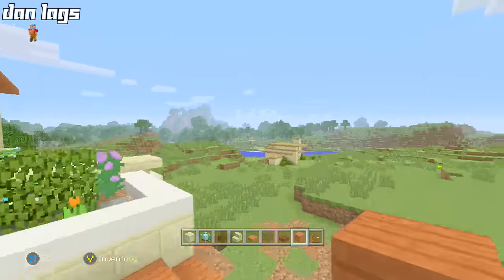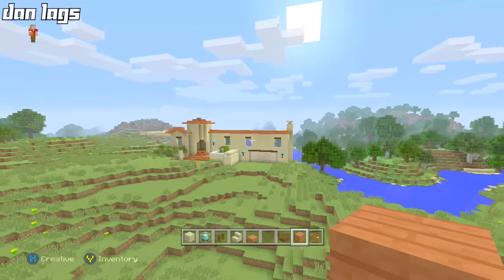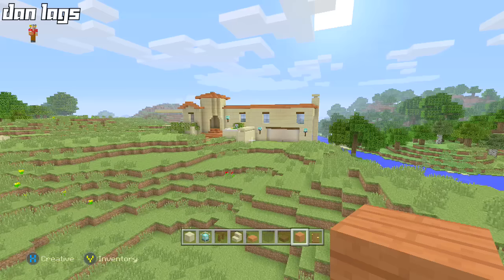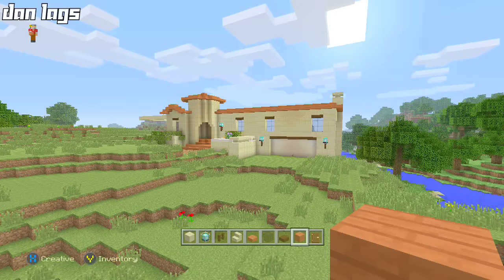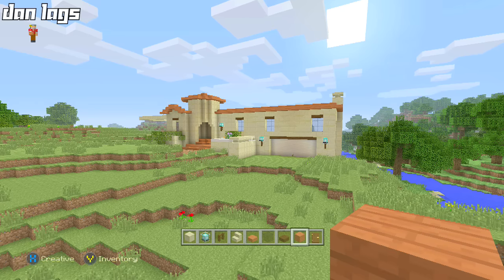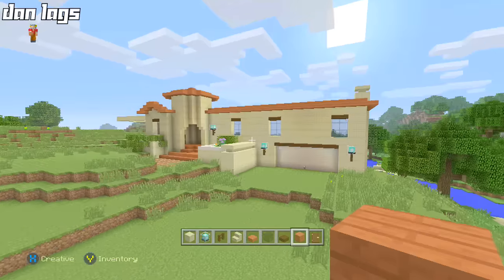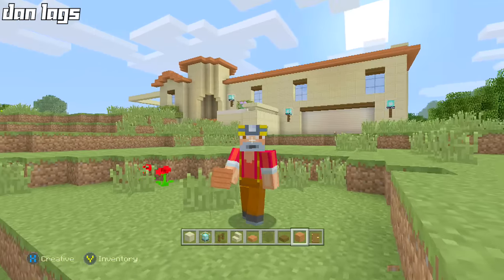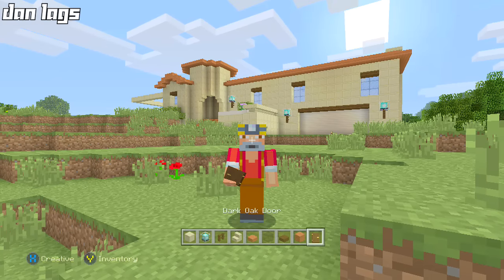That's going to be the end of the first episode of this let's build, guys. I don't even think I need to call this a pilot episode because I think this is going to get renewed. I like the way this looks so far — the challenge is going to be creating a really cool interior. Before next episode I'll check it out in the city texture pack and see if I like it more than the default. Look out for another episode in a few days — this is going to be the southwestern GTA-inspired let's build. Thank you guys very much for watching, it's been Dan Laggs, see you on episode two!